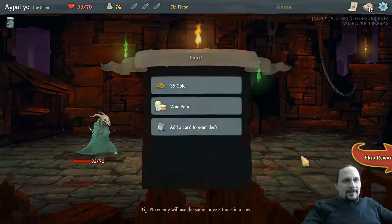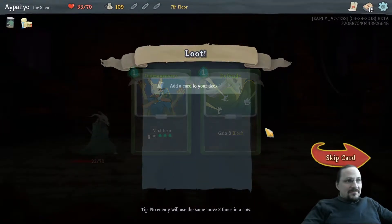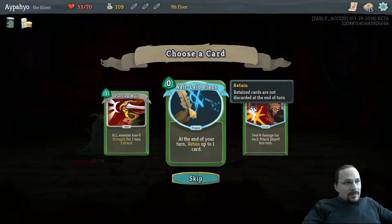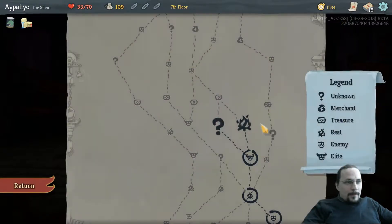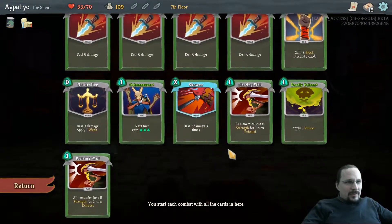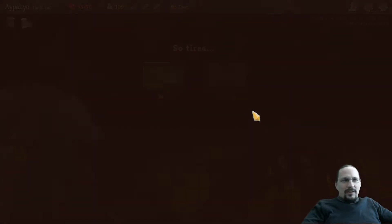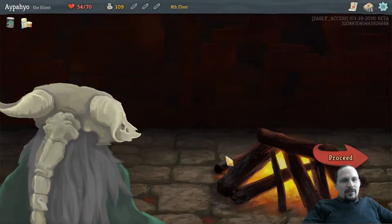Skewer. Two random skills. Another Piercing Whale maybe? I feel like we have to rest. Is there anything to upgrade? Skewer might be a good target for upgrading, but no — we need the health. This is a regular campfire. A chest — we start with block, that's good.